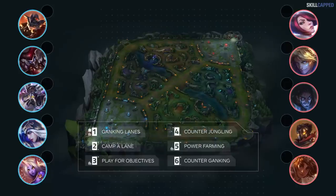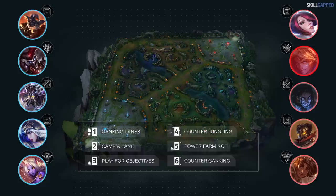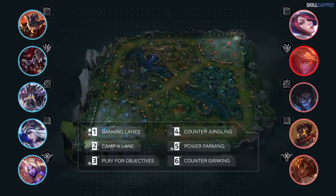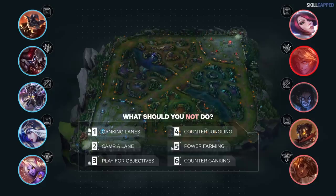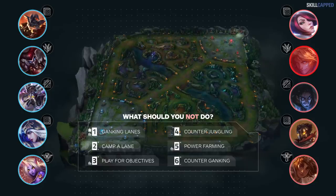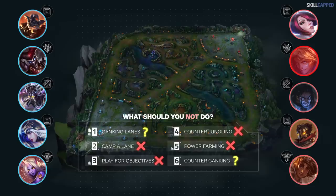Onto your last replay — a challenger smurf this time. You are Ezreal jungle. You have Fiora top, Sylas mid, Viktor ADC, and Taliyah support. You're against Rumble top, Shaco jungle, Kassadin mid, Ashe ADC, and Soraka support. We believe it's correct to cross out objectives, power farming, camping a lane, and counter jungling.